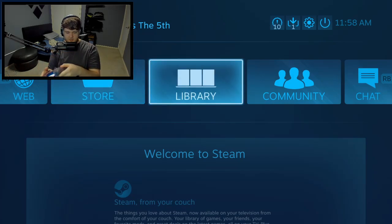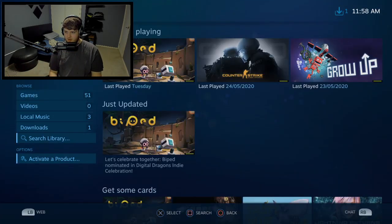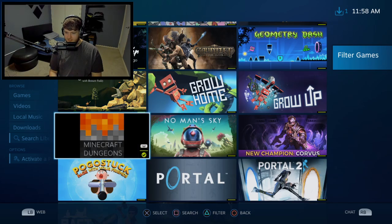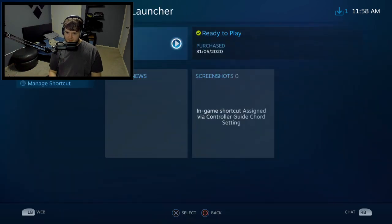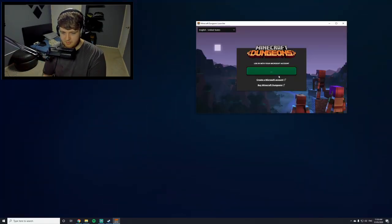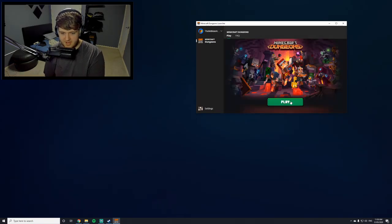You should now be able to move around Steam with your controller. Go into Library, scroll down to Installed, and find Minecraft Dungeons launcher. Press X on that and press Play — the launcher will launch.